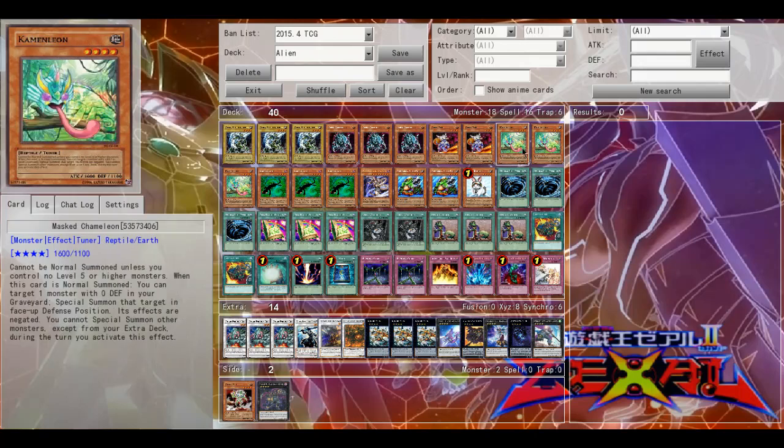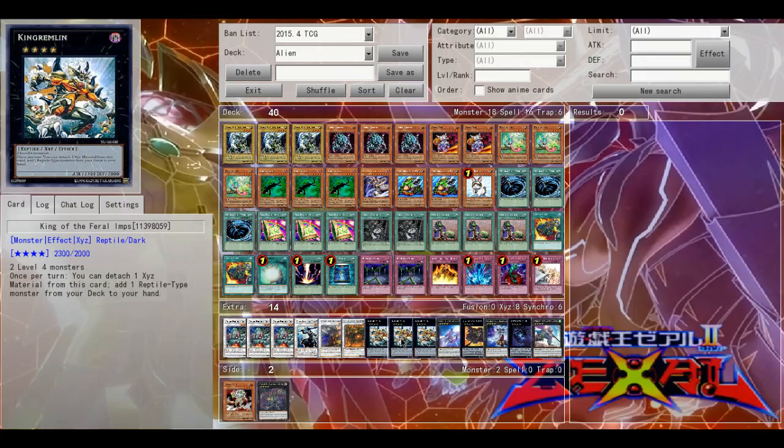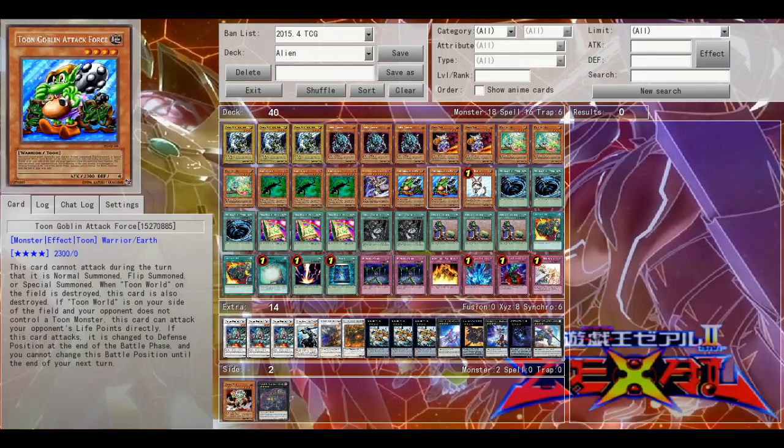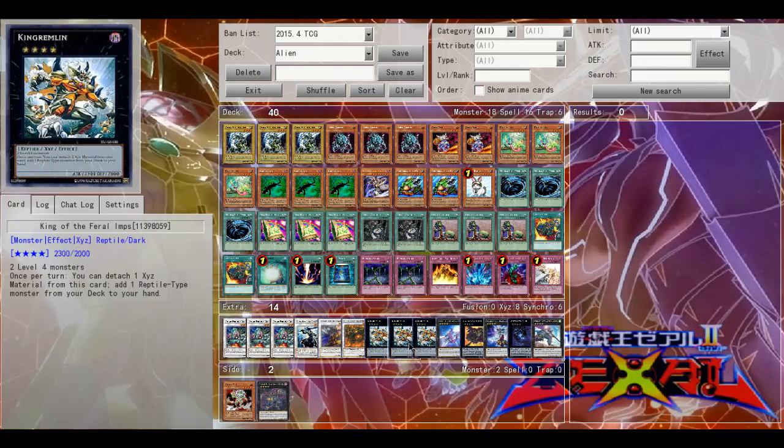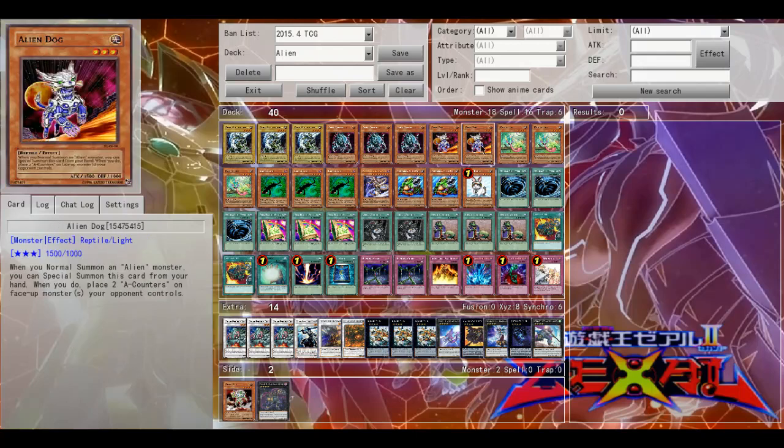The reason Goblin Attack Force is in here is because of Mass Chameleon. Mass Chameleon's effect lets you special summon one monster with zero defense from your graveyard, and then you would overlay into Feral Imps. Goblin Attack Force is great because you want him to be destroyed — he can't attack his first turn, which makes him a great first-turn monster. I don't want him in the graveyard in my build because of Viper's Rebirth; I typically keep him as Xyz material under Feral Imps.